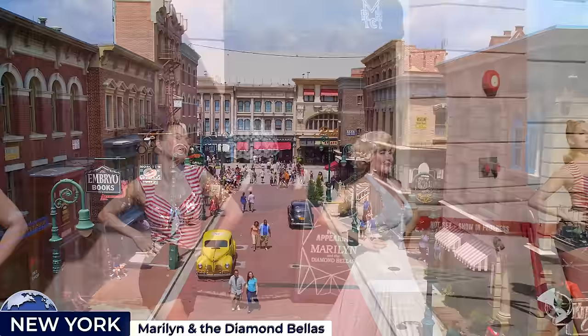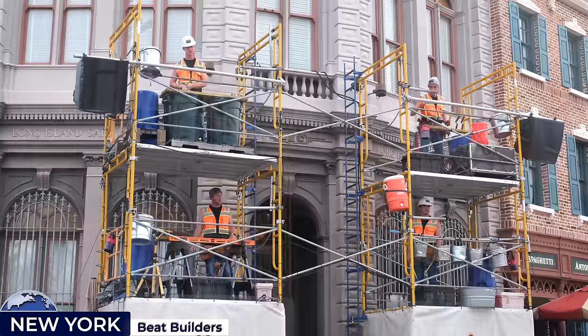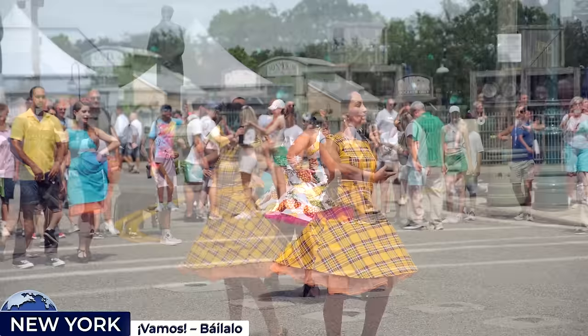As well as containing some of the best rides, the New York backlot is pulsating with the rhythm of street performers. Outside Macy's you can see the Marilyn and the Diamond Bella show, where the iconic starlet leads her talented backup dancers. Near the border with San Francisco, you'll find the Beat Builders — four construction workers who pause their duties to put on a captivating percussion show using an array of tools. On the east side of 5th Avenue you'll find the Vamos by Lalo show, a vibrant celebration of Latin culture that invites attendees into a world of rhythm and dance.